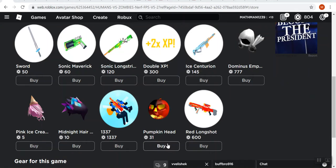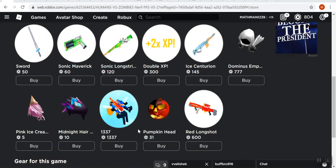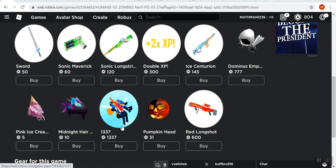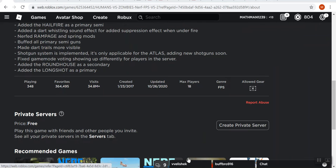All the weapons in Nerf FPS are mostly real except for the 1337, which is an added gun to the game. In another computing language, turning words to numbers, 1337 means extremely good at gaming, or awesome.